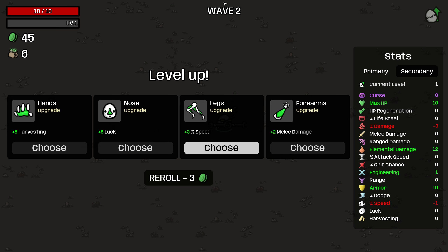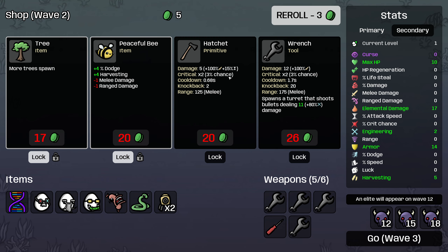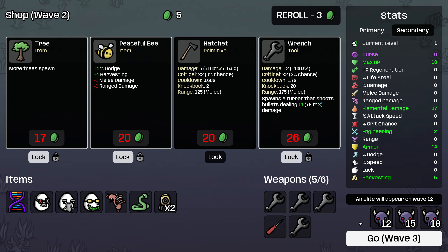Here we're going to do a re-roll, and I'll take five harvesting — always good to get harvesting going early. We'll pick up the screwdriver and the wrench, then roll again, lock another wrench, and we're well on our way to constructing our fortress.